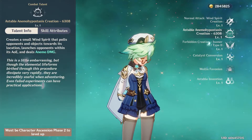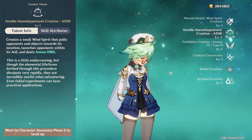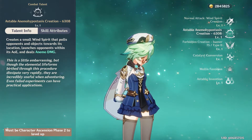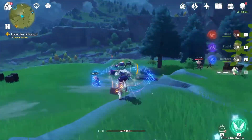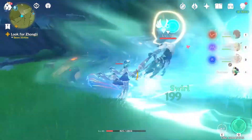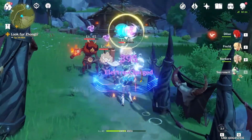Sucrose's elemental skill, Astable Anemohypostasis Creation, pulls enemies in and does a large hit of Anemo damage. This skill covers a large radius and is great for crowd control and triggering elemental combos. However, this skill is short in duration and has a long cooldown of 15 seconds. It is best used when other elemental interactions are already applied to deal additional swirl damage.